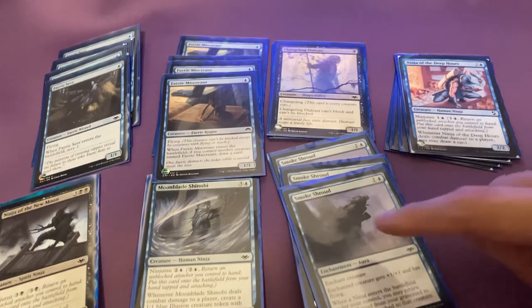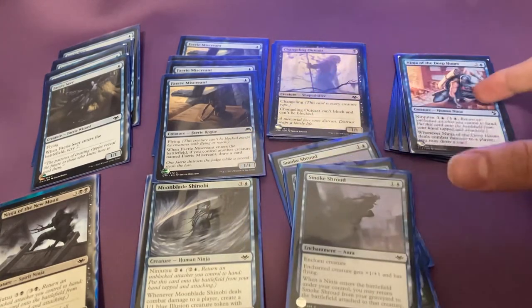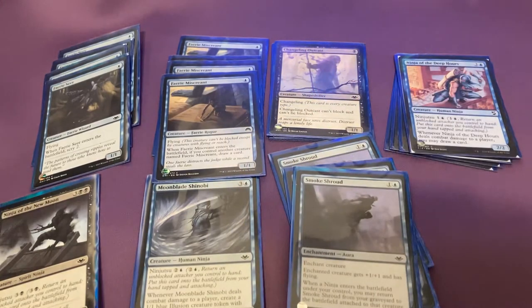You could also attach Smoke Shroud to one of your small 1/1 creatures, and then when you bounce it to use Ninjutsu, the Smoke Shroud goes to the graveyard. Then when you play the ninja, it'll attach right to it. So these are great.